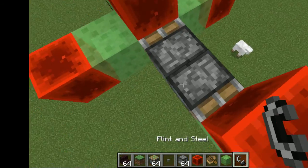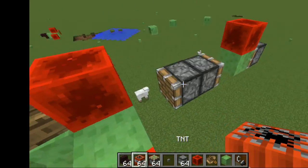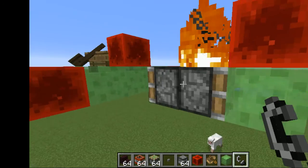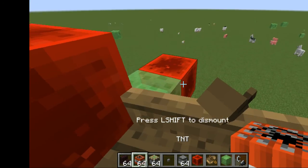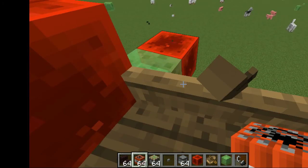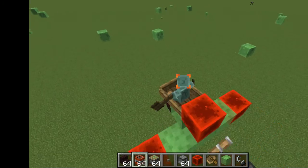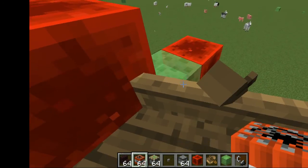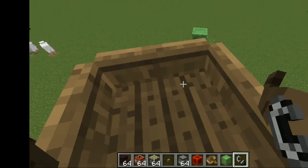Then you just get yourself your TNT, light this up, and then you get in. I guess this could be useful for transport, and just for real life I guess this could also be useful as well.